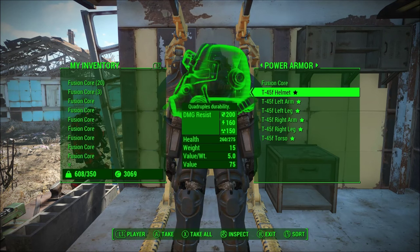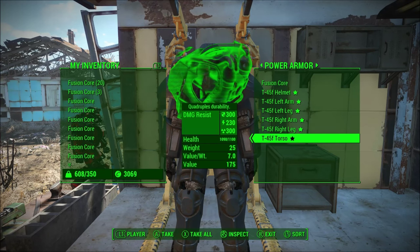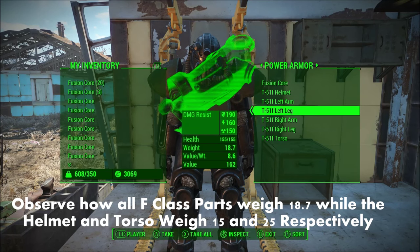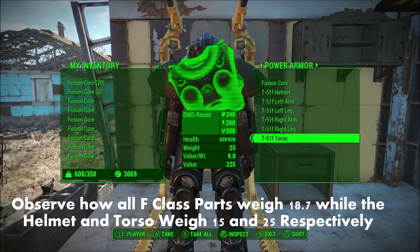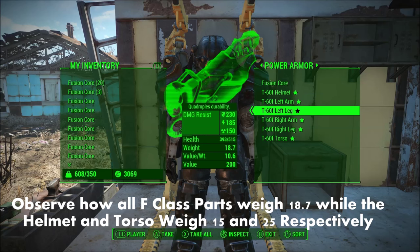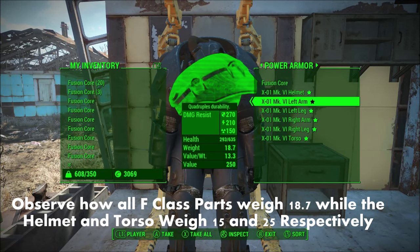Number three: Power Armor. The T45, T51, T60, and X01 power armors all weigh 92 pounds in-game. The fully upgraded Model F versions of each also weigh the same at roughly 114.8 pounds. The base model of the Raider power armor weighs 102 pounds, which is more than the T45, T51, T60, and X01.